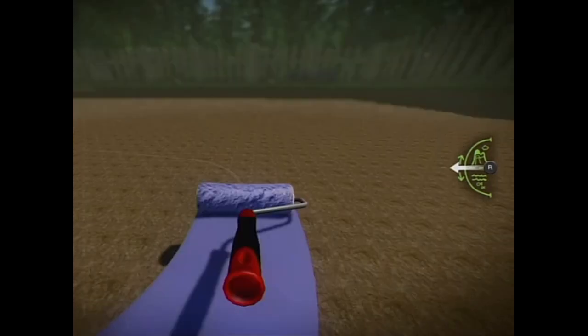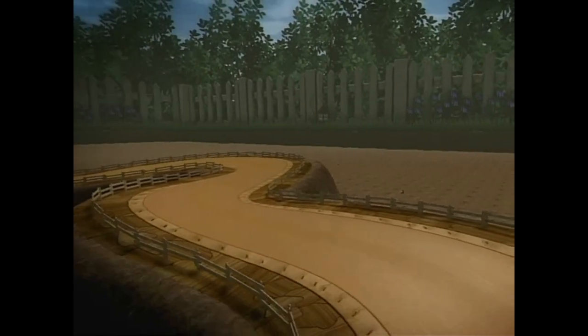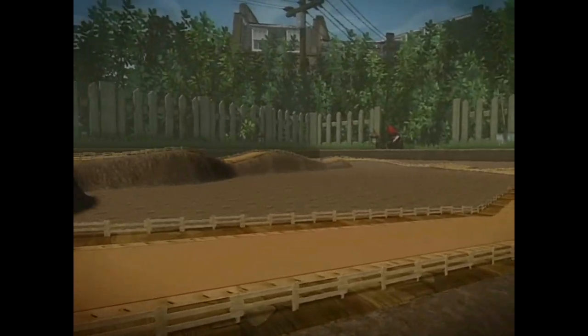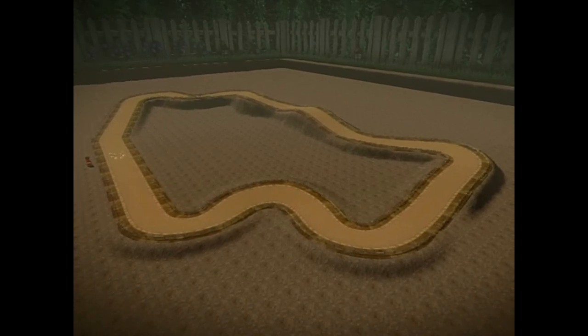When you're nearly finished with the track, hold down autocomplete and your Sackboy will tie up all the loose ends for you, like connecting it back to your start point, completing the circuit. There you go — your very own track.